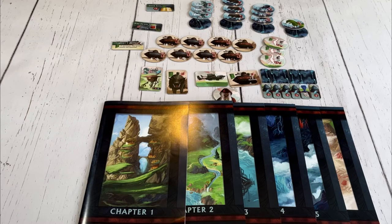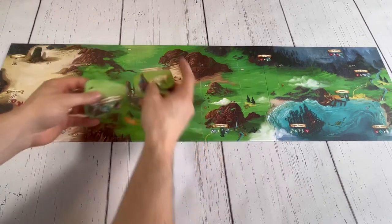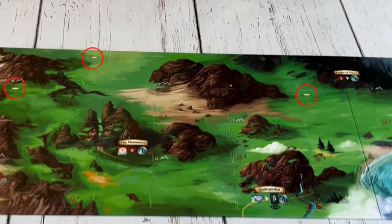Next, you need to set up each of the boards. Starting with the game board, place it in the center of the table. For the standard game, the light side of the board is used. After that, shuffle the three random location tiles and deal out one to each spot on the board that has a scroll symbol in the top left corner.